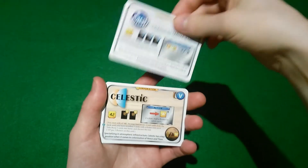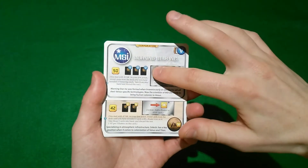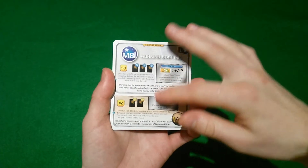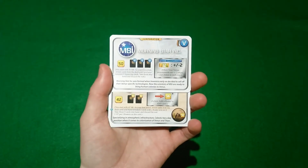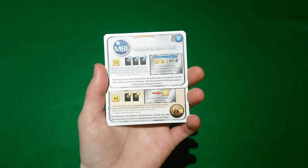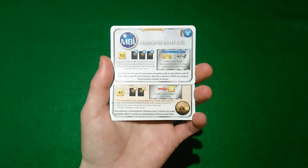The corporations available with Venus Next are fairly interesting. Morningstar Incorporated and Celestic add an interesting new mechanic where your first action is to go through the deck, picking out either three or two cards with the specific tag you're looking for. All the rest of the cards get discarded. This is interesting because it means you're guaranteed to start with cards that are likely to work well with your overall strategy.